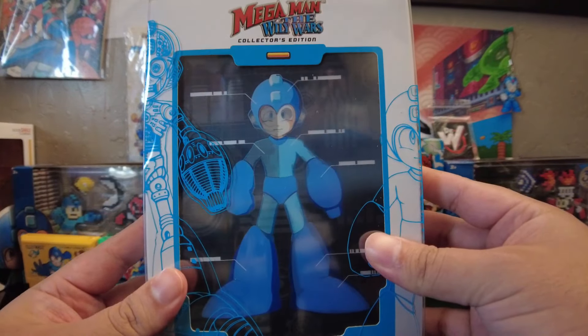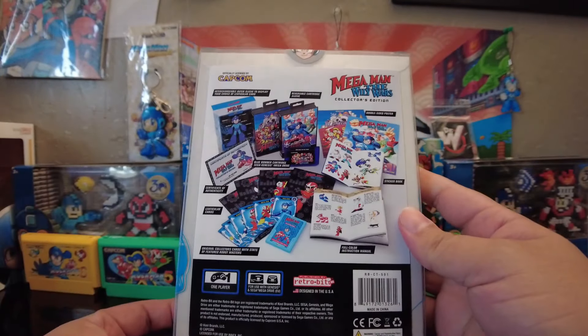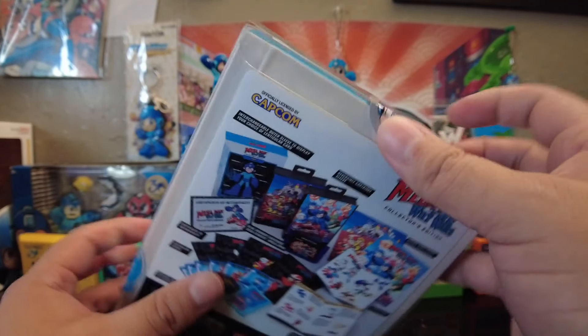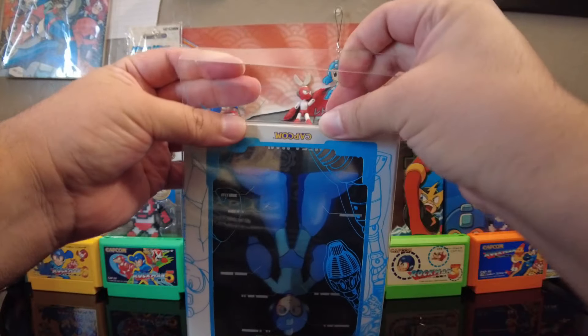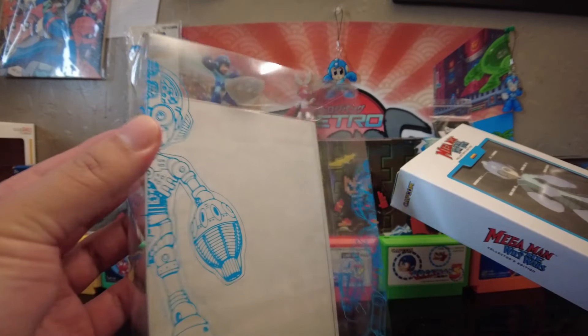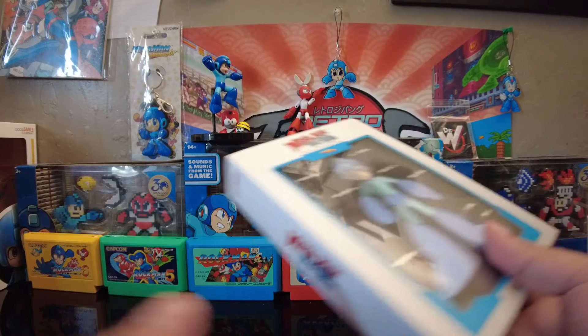So we're gonna go ahead and open this now. First, before we get into it, look at this box. He's got a seal - I don't even want to break that. But this is called Seal Busters after all. Oh Mega Man, I'm gonna cut your face open. Actually, we're gonna open it from the bottom, because I don't want to cut through Mega Man's face on top. I'm glad there were two seals. You can see the Mega Man exoskeleton right there. I'm even wearing a Mega Man shirt, but you can't see it right now.